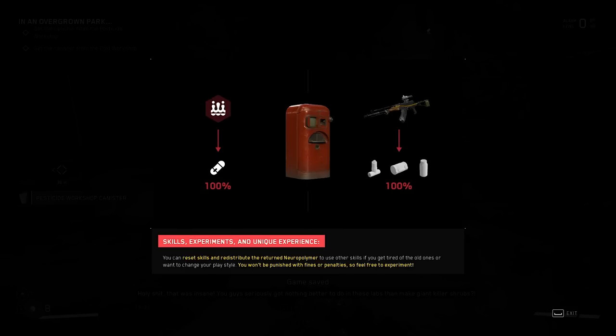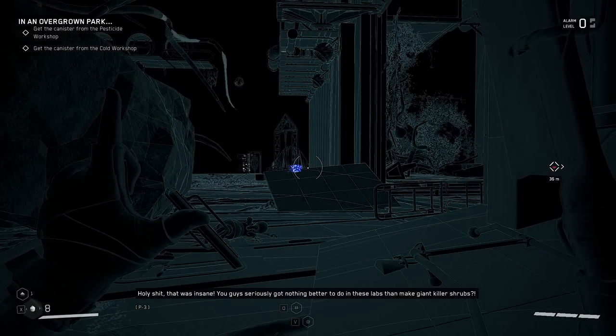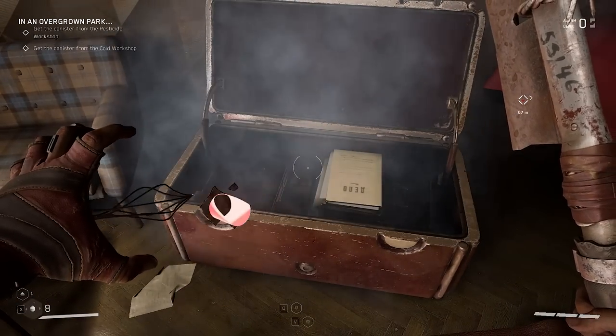Skills, experiments, and unique experience — you can reset your skills and redistribute the returned neural polymer to other skills. If you get tired of the old ones or want to change your play style, you won't be punished with fines or penalties, so it's free to experiment. That's really interesting, because on that one gun I don't like what I put on there. You can reset skills — it's showing both in the gun category and in the polymer category. 'You guys seriously have nothing better to do in these labs than make giant killer shrubs?' 'The path to scientific achievement is fraught with pitfalls.'